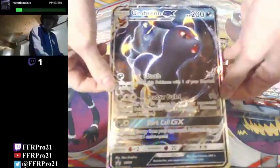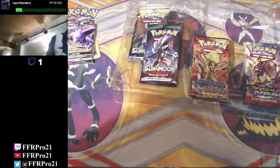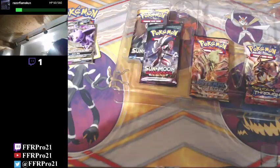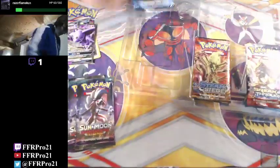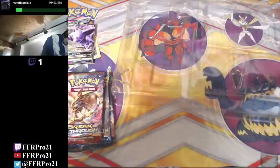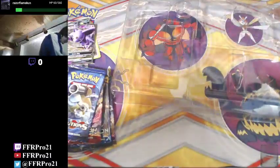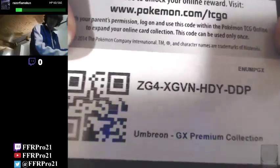There's the giant Umbreon GX card, which is a Black Star promo - I should mention that, it is a Black Star promo. Alright, so we've got two Guardians Rising, a Sun and Moon base set, Steam Siege, Breakthrough, and Evolutions. And of course a code card. There you go guys, enjoy your Umbreon GX and other goodies.